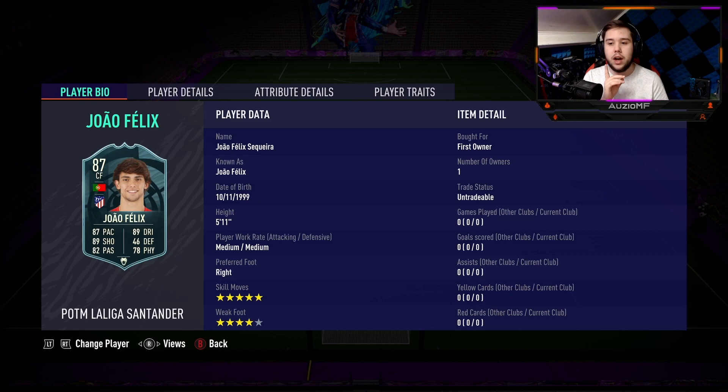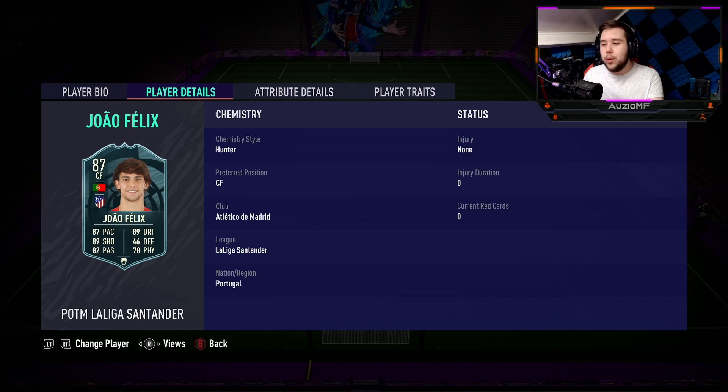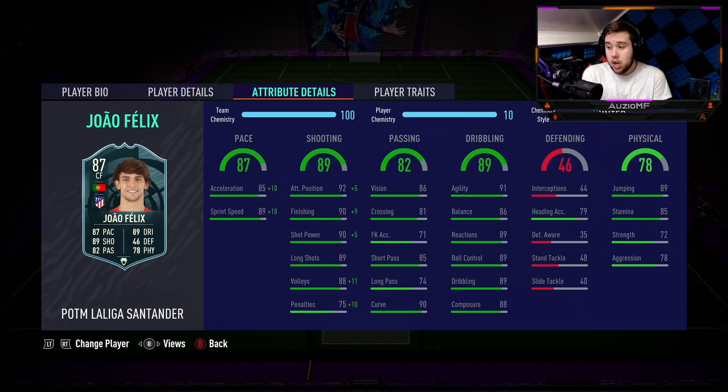I remember when I did the review on the inform card, the physicals was something I was a bit disappointed with. The fact that he's got a plus 5 is absolutely sensational. He is obviously 5 foot 11, I've never had a problem with him being 5 foot 11. He's got medium medium work rates - never had a problem with it. 5 star skill moves, absolutely unbelievable. 4 star weak foot is unbelievable as well.